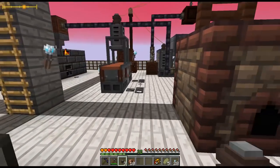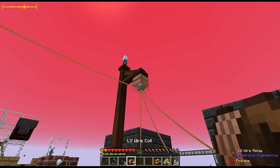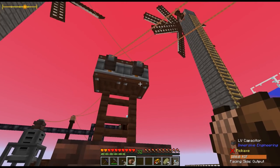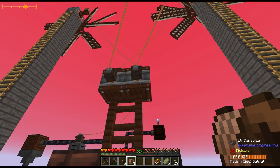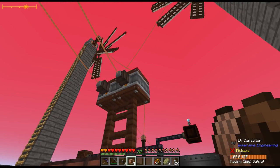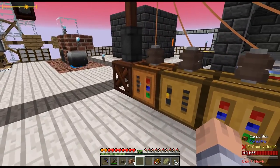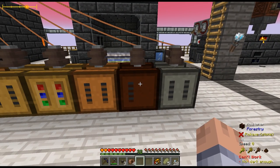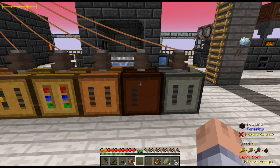By the way, the power generation that we have cannot keep up with anything — we definitely need to work on a little better power. I was thinking of getting everything together so we can set up our water wheel. They're full already — all of these are full, very nice. But I think this one — the moistener — can't work here; I think it needs to be in a dark area. So we're going to have to build something. Why does this one say can't work? It says no recipe. So we're going to have to move this one.